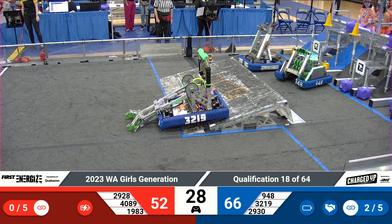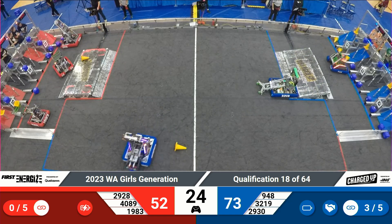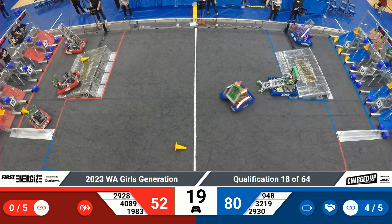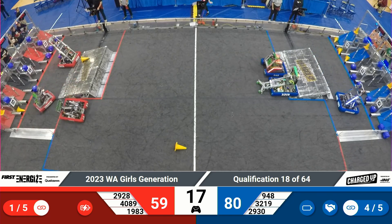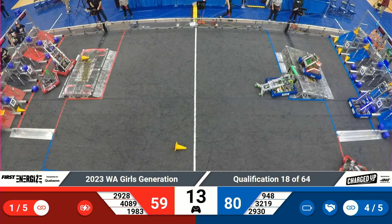And up go the game pieces. Two links scored so far on blue, then a bunch more game pieces go up — a third link right at the endgame buzzer. 73 points on the board for the Blue Alliance. Red Alliance looking to make up for it, with perhaps an endgame score as all three machines start moving toward the charge platform.